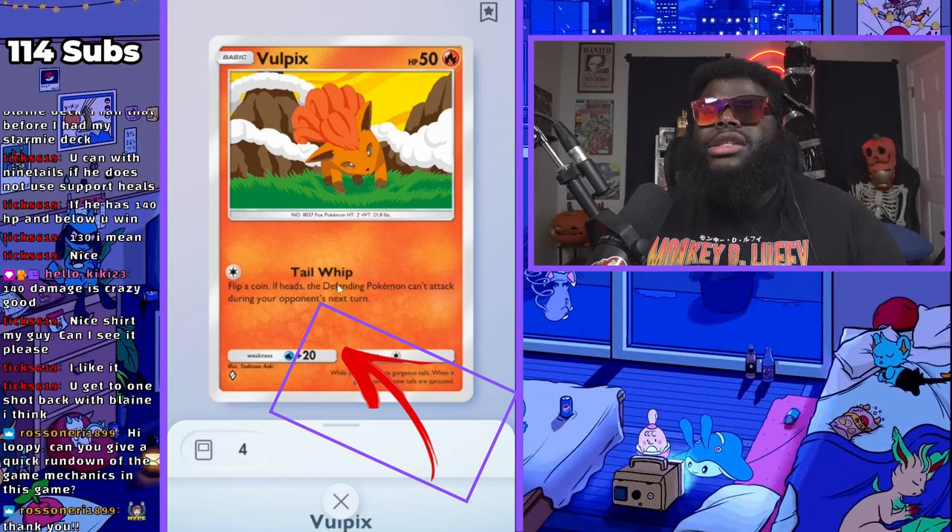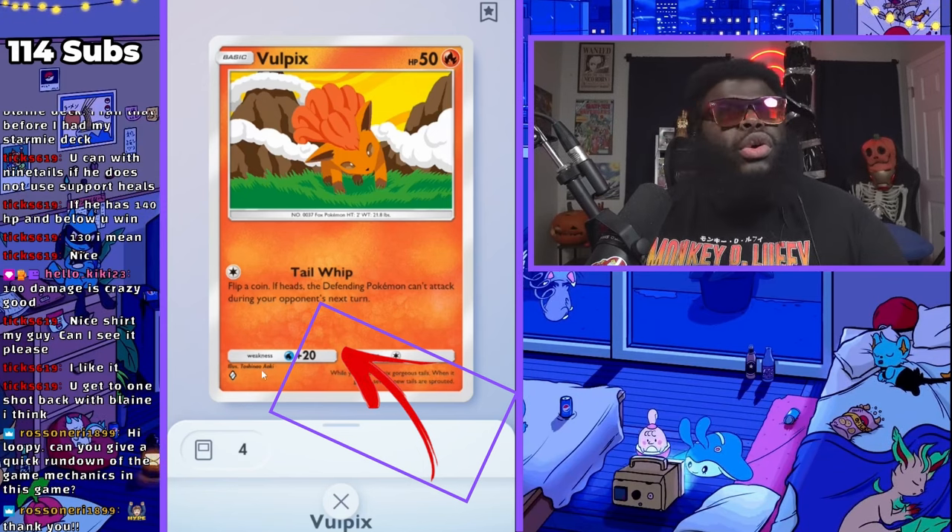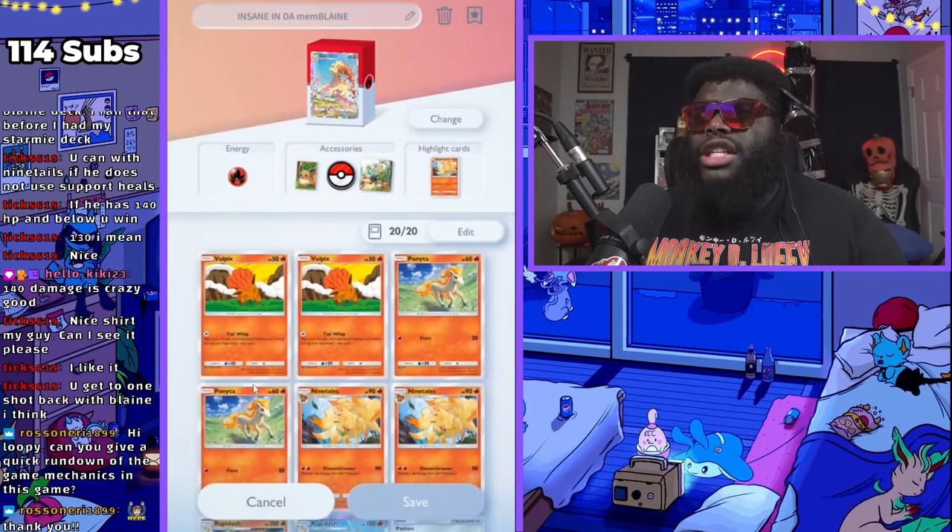Typically fire would have a weakness to ground and also water, but in this case they chose just water — that's just the way the game works. So that's Vulpix. You have to lay down Vulpix first. It is a basic Pokemon.